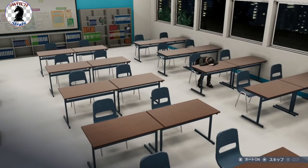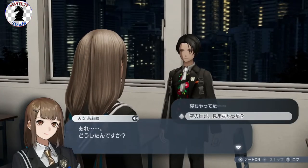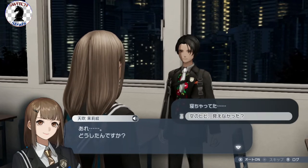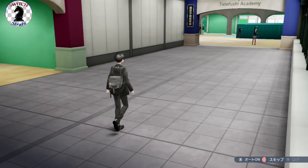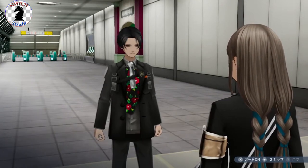After a few scenes we're basically back to our character. We're sleeping in our classroom and asked what's going on — we can say we fell asleep or that there was something weird in the sky. That person is actually working with us now. We'll be introduced to her as the school government president — she kind of helps us manage our school life.